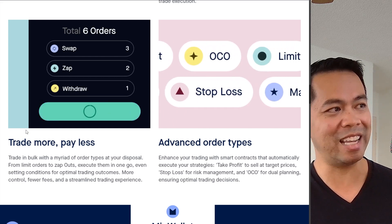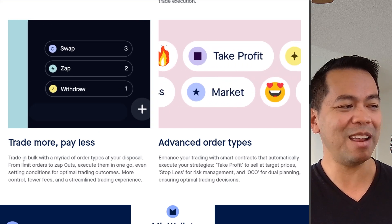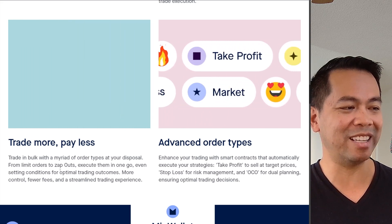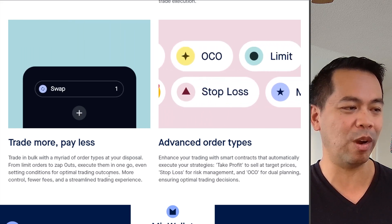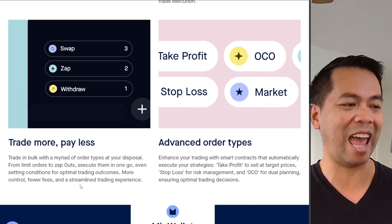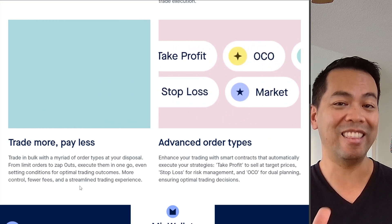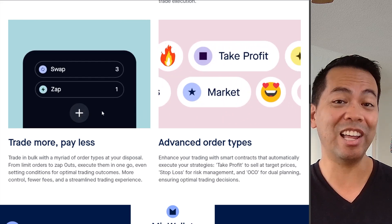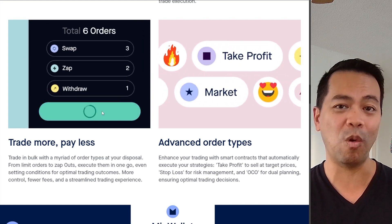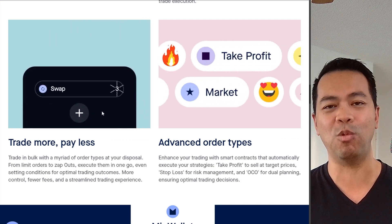This next one: trade more, pay less. Trade in bulk with a myriad of order types at your disposal — from limit orders to zap outs — execute them all in one go, even setting conditions for optimal trading outcomes. More control, fewer fees, and a streamlined trading experience. It sounds like you can do various swaps, provide liquidity, and withdraw rewards all in one transaction, minimizing those transaction fees and doing more on the DEX in one go.